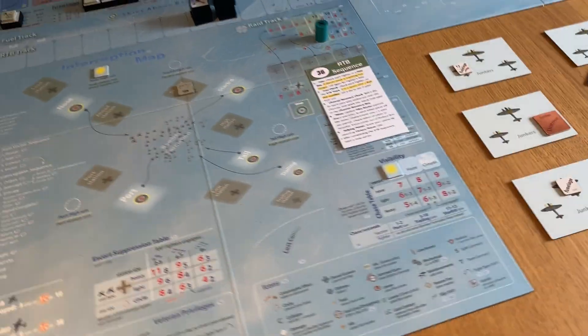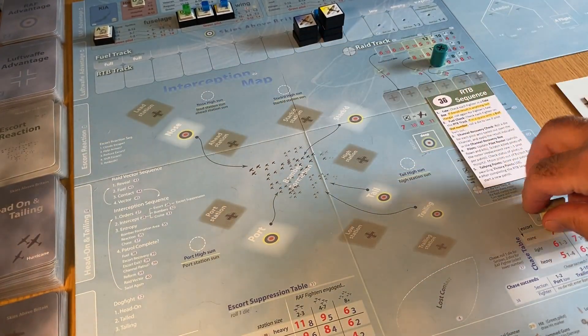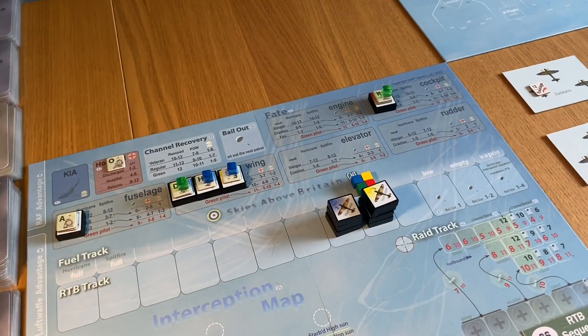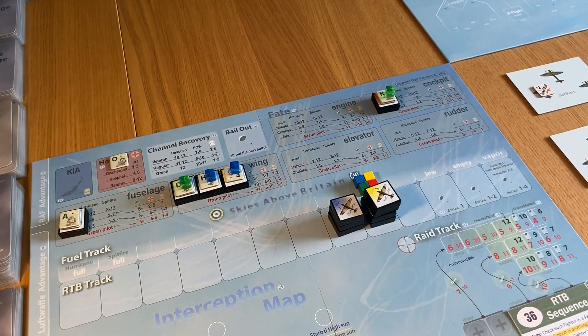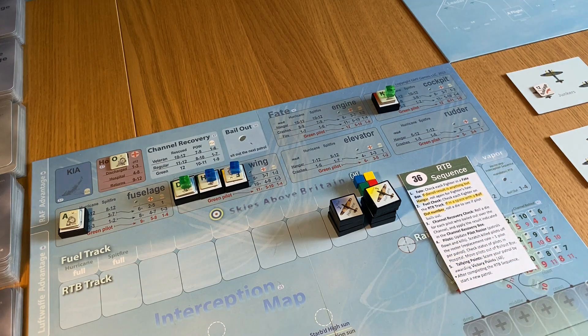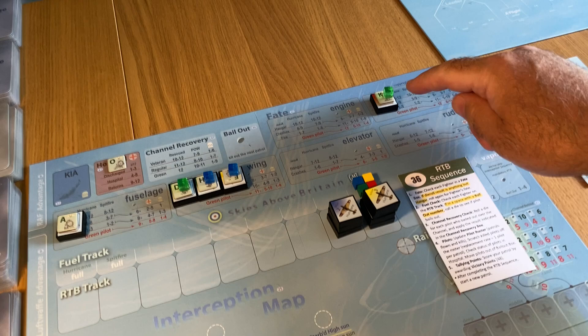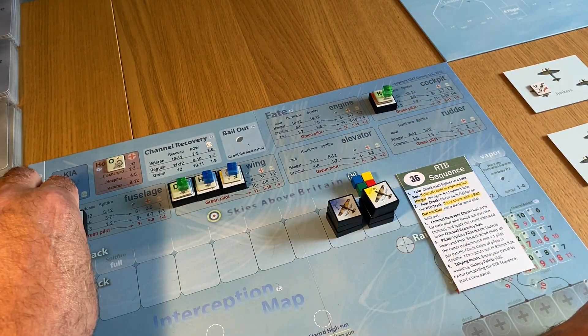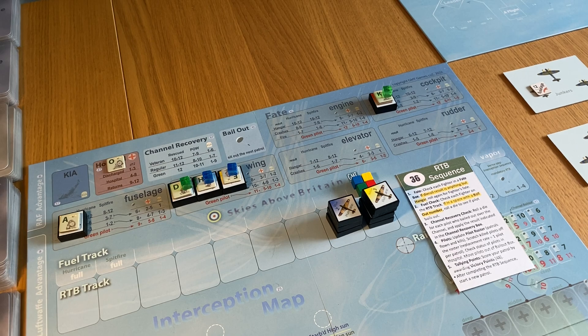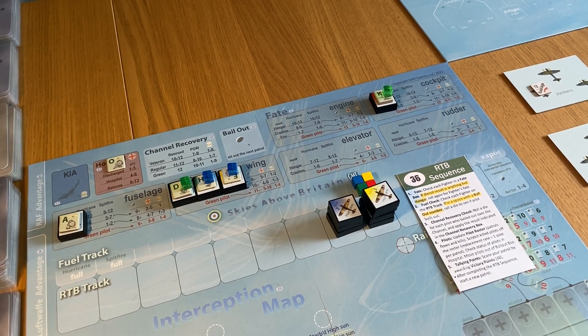Card 36 appears. I can take these away - these don't matter - and move things about a little bit. I can take the red marker away as well. Okay, now the not-so-good part. The bit where we really need to get some die rolling like a demon again. Check each fighter in the fate box - a die roll is presented but hang on, roll again for fighter's fate. There are three guys with channel recovery markers: Ackaland, Dean, and King.